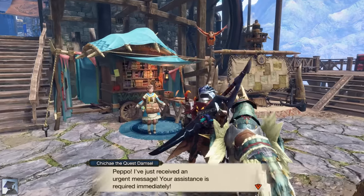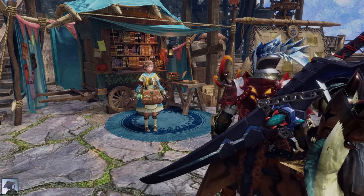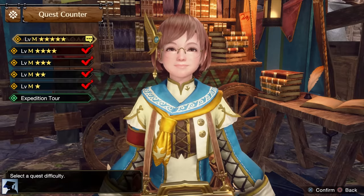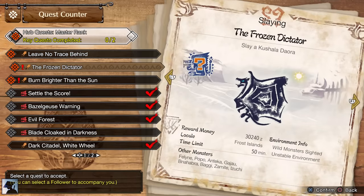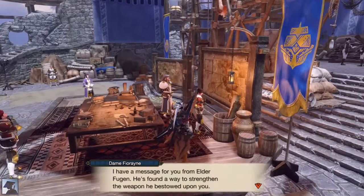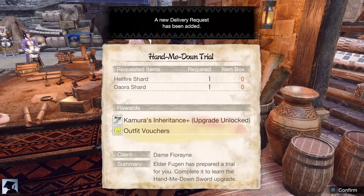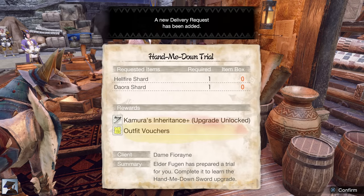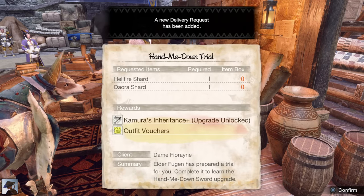After you complete 2 key quests, a new Urgent Quest will be unlocked. This time it is Shagaru Magala from Monster Hunter 4 Ultimate. Slay this Elder Dragon and you will unlock more Master Rank 5 quests. If you talk to Fiorayne, she will give you a request to unlock the Kamura in Existence Plus. You need Teostra and Kushala's materials, and that's why the next key quests we should complete are those two.